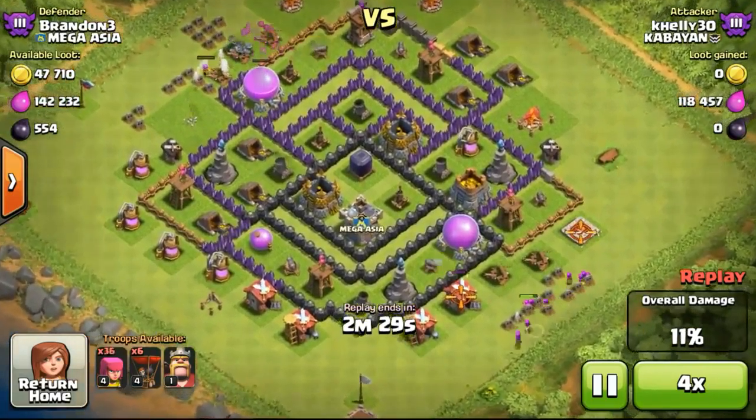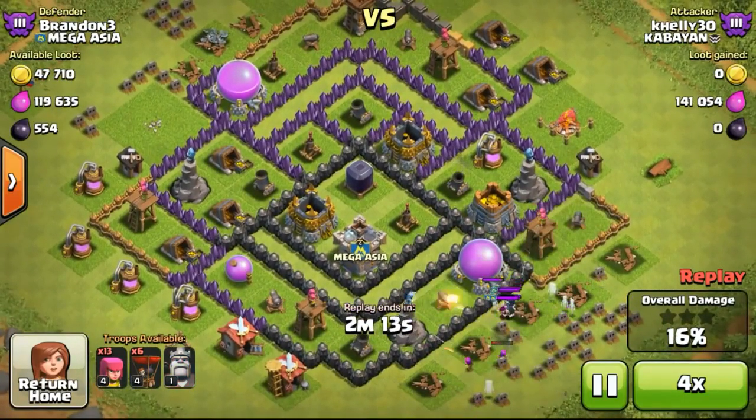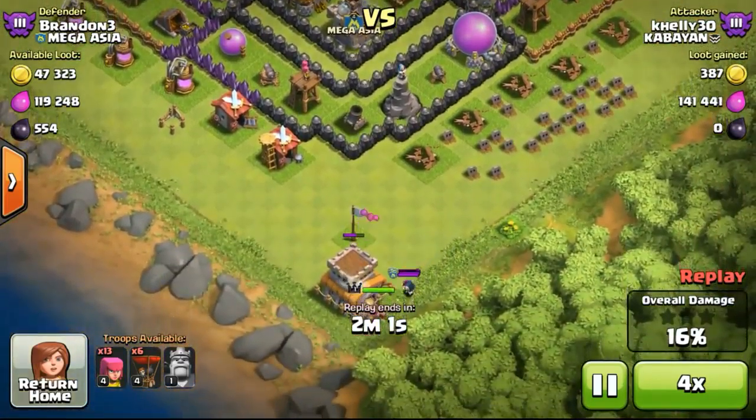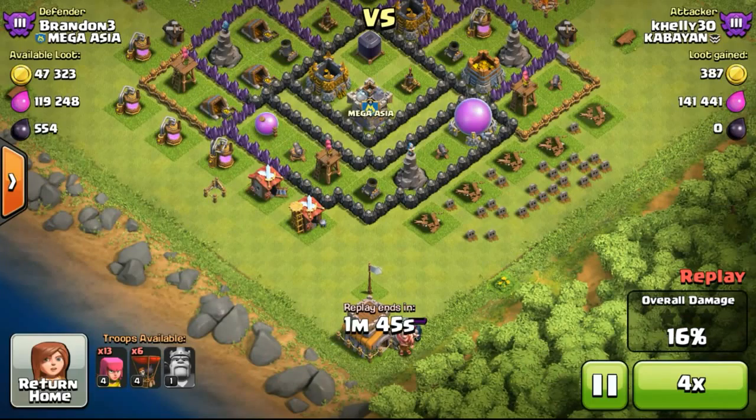This guy was using some balloons and some archers to try to farm my base, definitely going for the elixir storages because they were very exposed. He managed to steal about 141,000 elixir from my base already. He then dropped his Barbarian Queen to try to take out the town hall, but my Clan Castle came out with a wizard, and the wizard took out his Barbarian King.